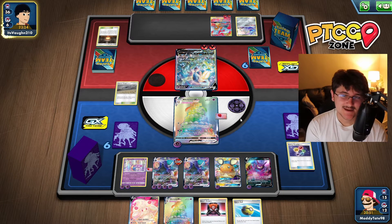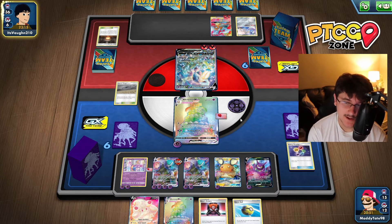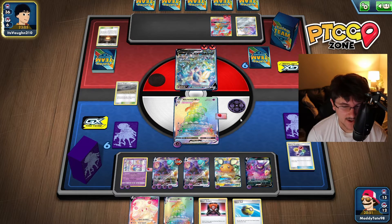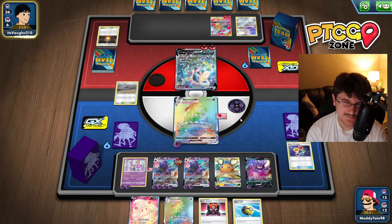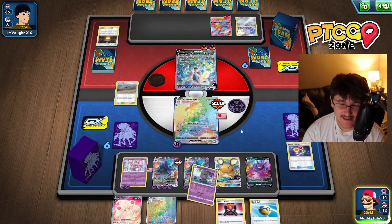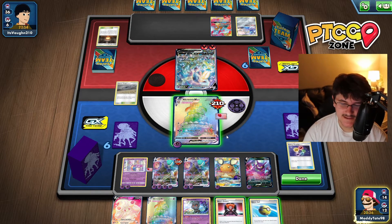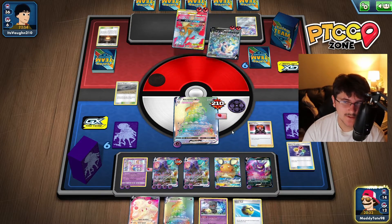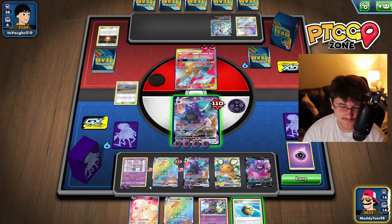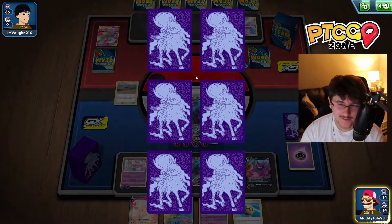We have Boss in hand and we're counting 10 energies on board — that's 300 damage, enough to KO this three-prize Reshiram and Charizard tag team. We retreat into a healthy Calyrex and use Boss to pull up the Reshizard. We're taking three prize cards with Max Geist. The deck is insanely powerful. We have a Fog Crystal, Boss, good energy count. A potential Heatran threat looms if he can Welder and switch, but we still have six energies on board — 190 damage — which is enough to KO Heatran anyway.